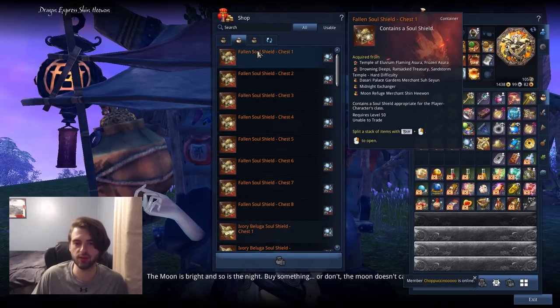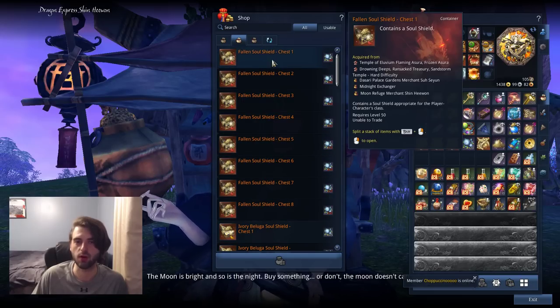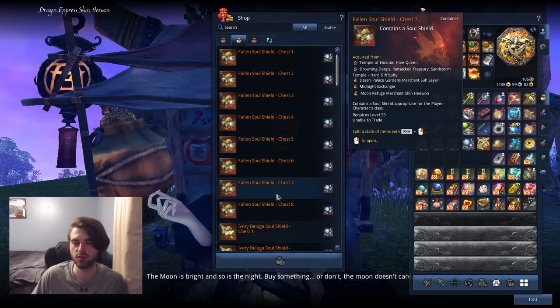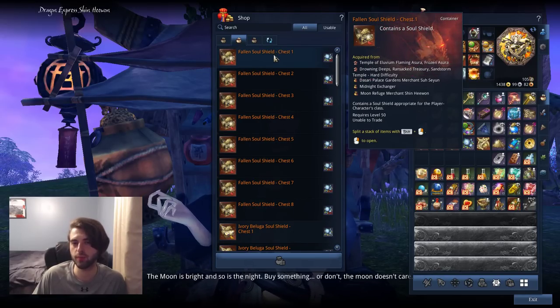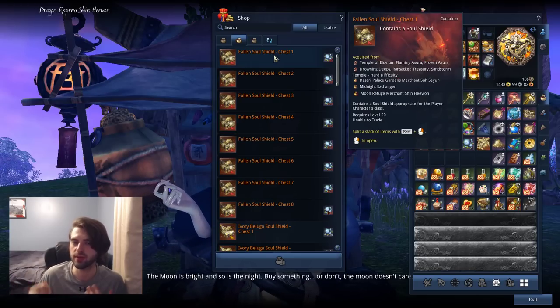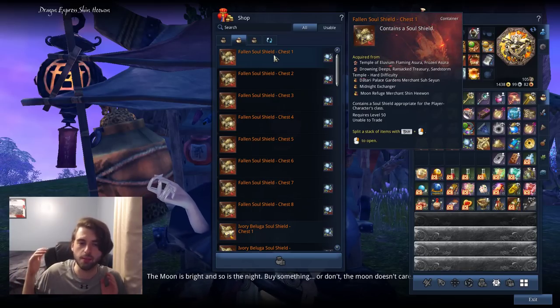If we hop over to the second tab, you're going to see eight Soul Shield pieces — the Fallen Soul Shield chest set. You want to get all eight of these. These are an instant upgrade to what the story gave you, amazingly powerful — they reduce cooldowns on a lot of classes, make classes feel more responsive, and make your rotation a lot easier. It's an amazing Soul Shield set you're going to want to pick up as soon as possible.